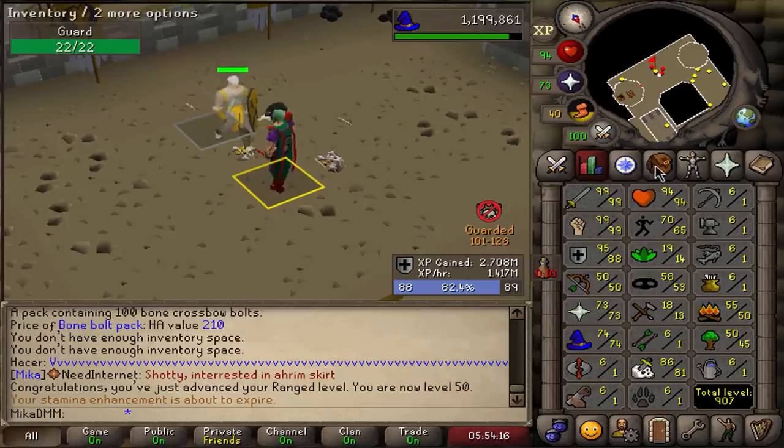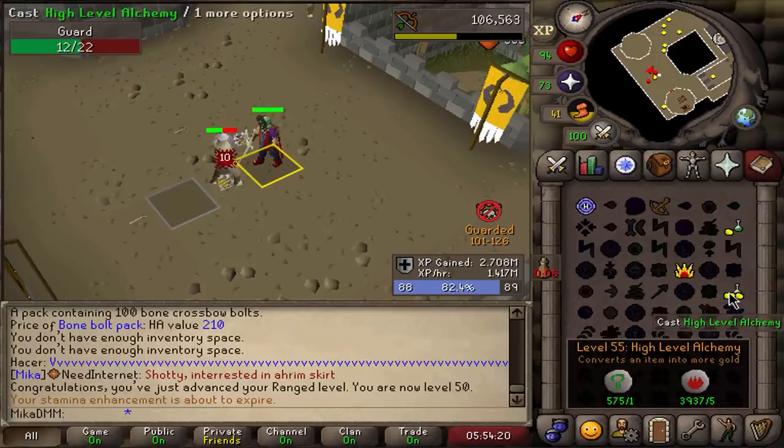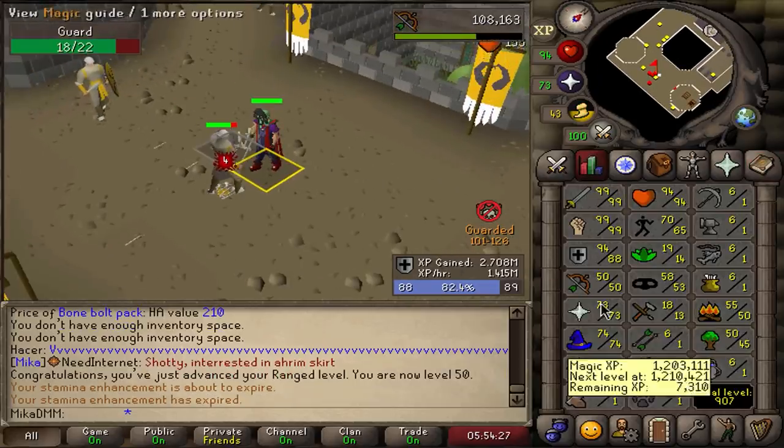That jump scare was enough for me to decide — let's get 70 range for some extra bonuses on the body armor. So I'm just doing it here in safe zone while also alching. This way I'm getting my range up, I'm getting my magic up, and I can enjoy my meal in complete peace.